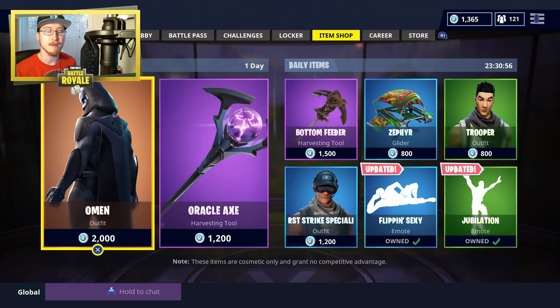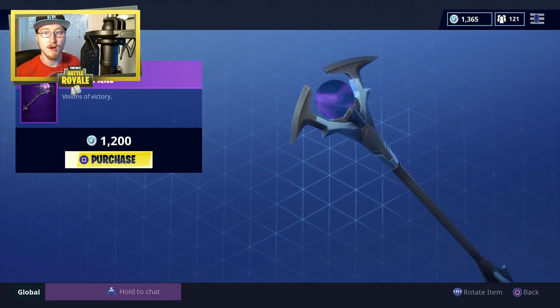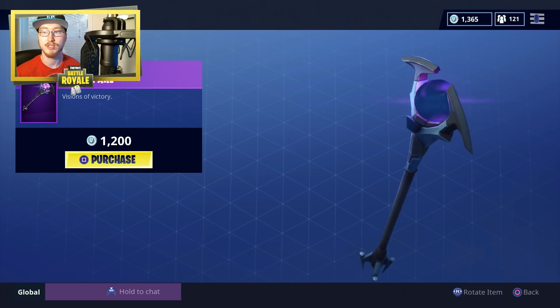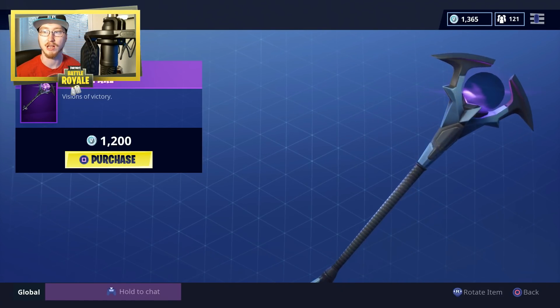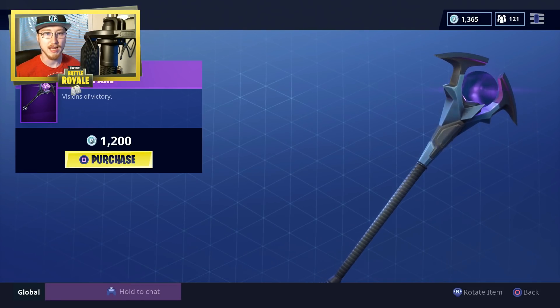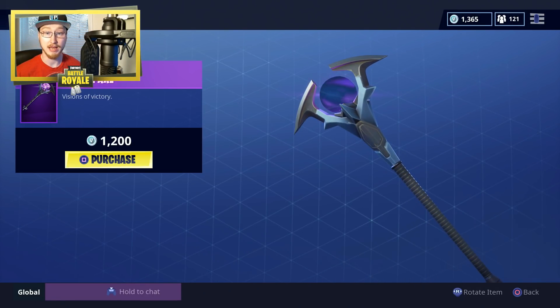The Omen set is up, meaning the Omen skin is available and the Oracle Axe is available. I'm going to go over the Oracle Axe first. As you can see, it's a really cool-looking staff with some purple, shadowy-looking lightning orb in the center of it, and it looks awesome.